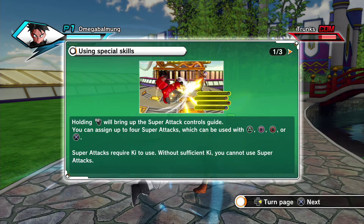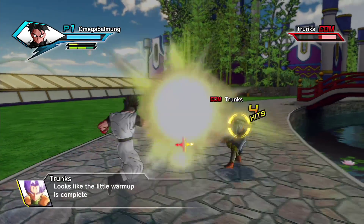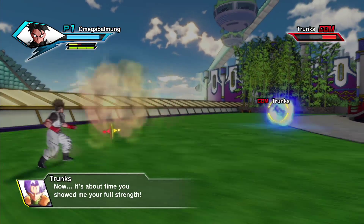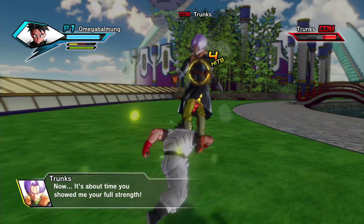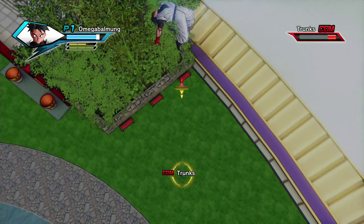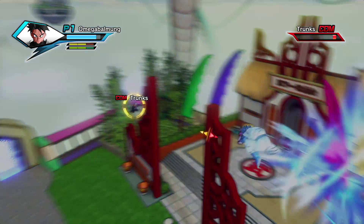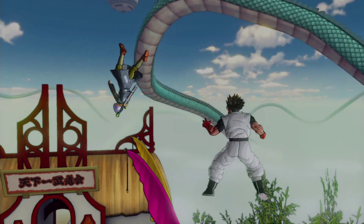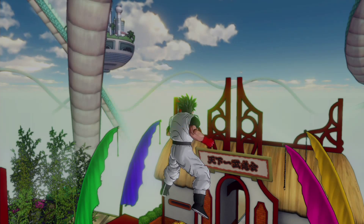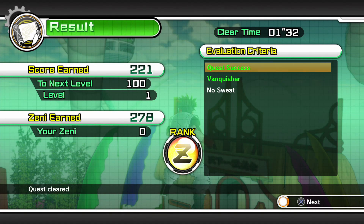It tells you that you can string attacks together. There's also L2 R2 — that's a new one. I'm guessing that little yellow bar is your special attack meter, so once that fills up you probably have to press L2 R2.